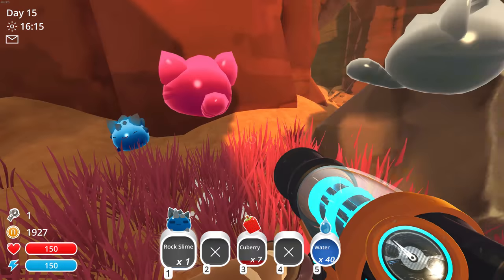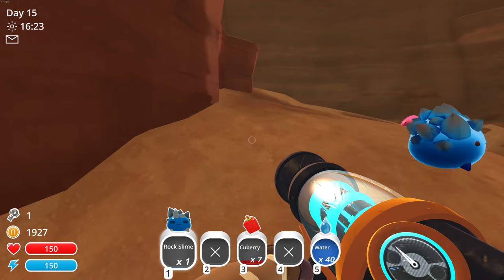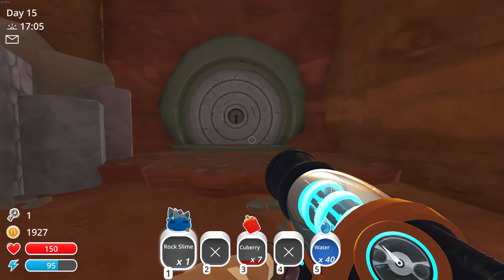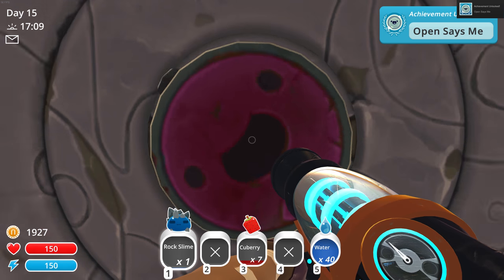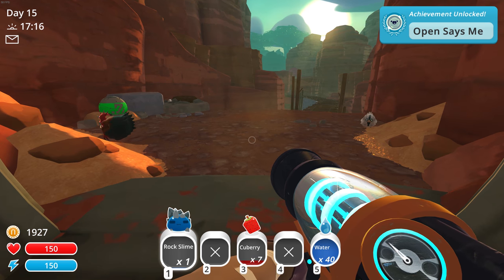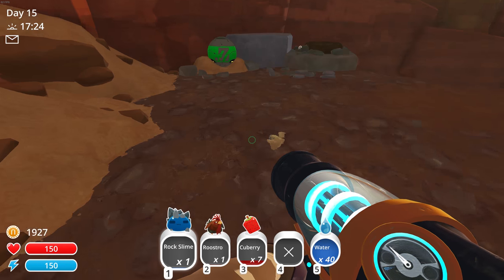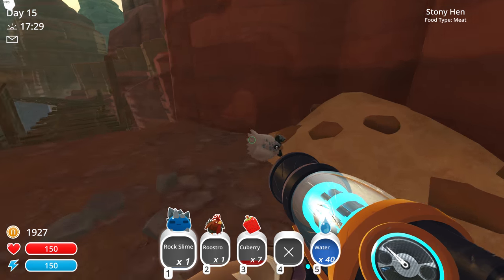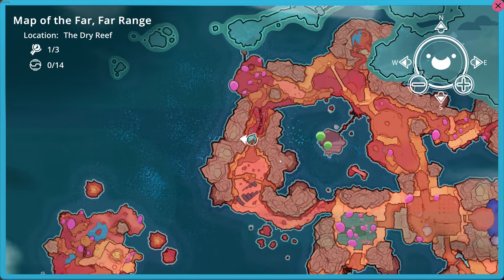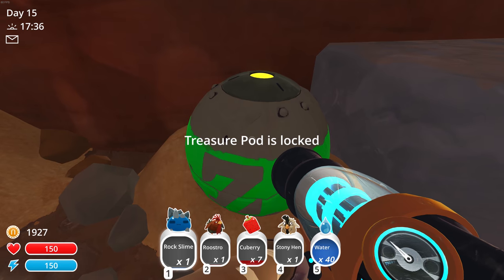I gotta remember to open those boxes with nothing around so they don't eat everything. I'm worried they're gonna start crossbreeding in here. Is this a gate? I don't think we have the key for this. Open sesame! Whoa. There's a troll. There's this little guy. Stony hen. Okay, where the heck are we? I think eventually this will come around and connect, but I'm not sure, and I'm not sure how to open these yet.